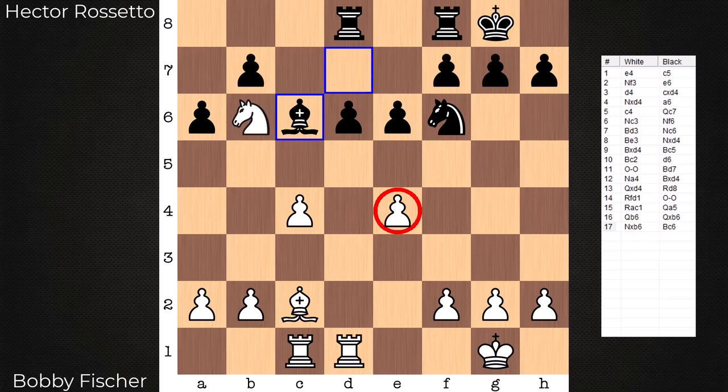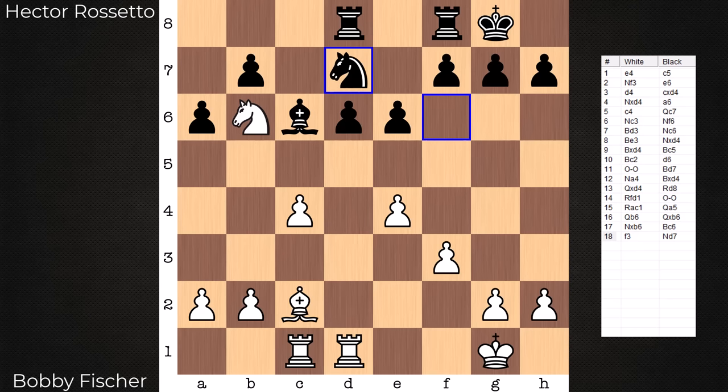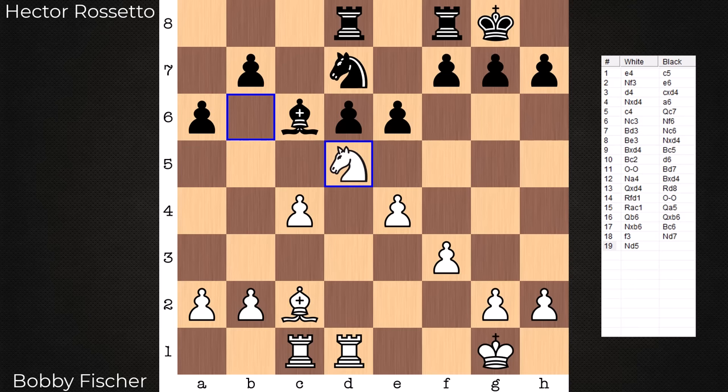Bishop C6 — this guy's hit twice, convenient enough to defend, and the king is now also ready to contribute. Knight D7. Let me throw this to you as a pop quiz: how would you respond to this last move? Feel free to pause the video. In the game, best move: Knight D5.